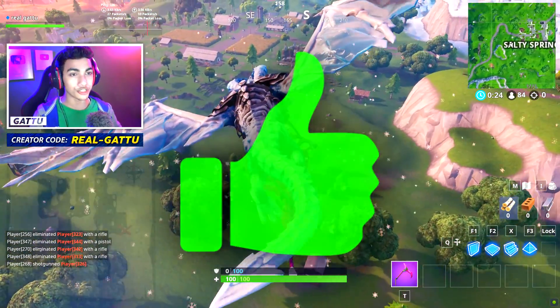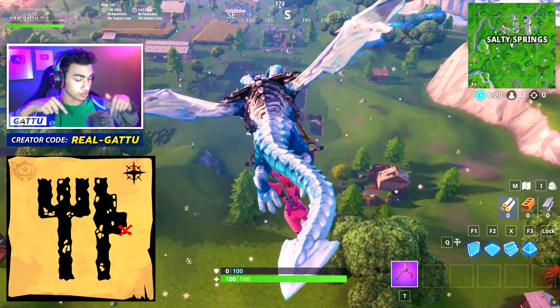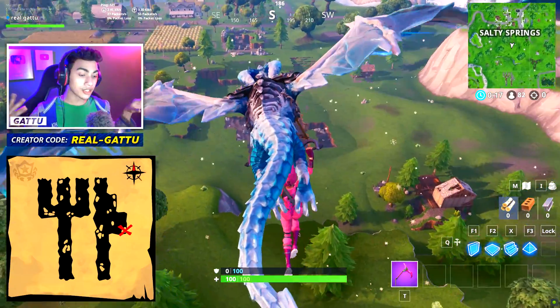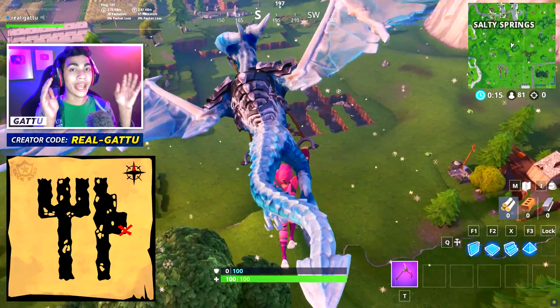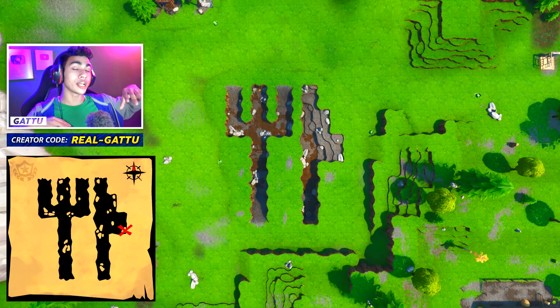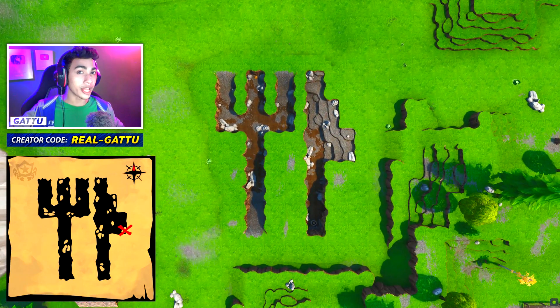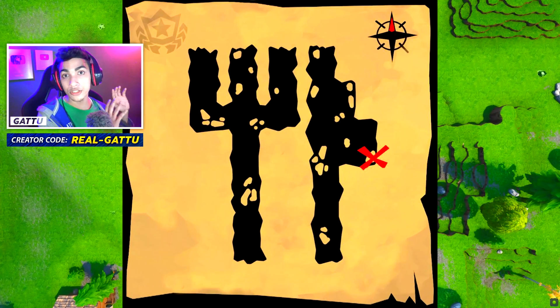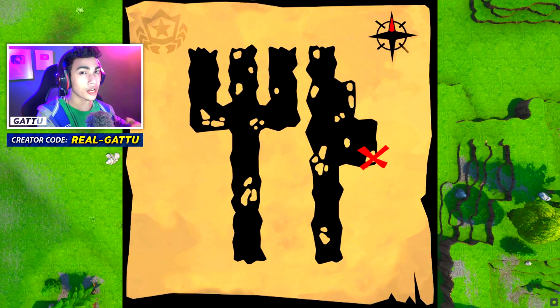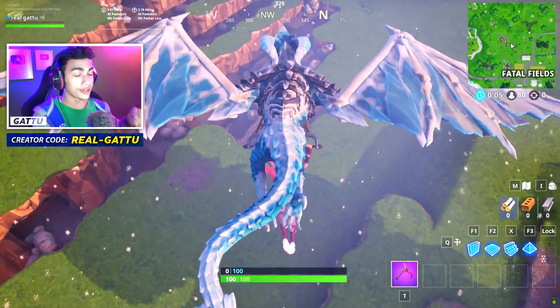Basically, this is gonna be the treasure map, which is gonna look something like this, exactly over here. If you look at the treasure map it looks like a fork and knife, and we know where this place is — it's actually gonna be located next to Fatal Fields. Once you look at this place from the top it's gonna match up with the treasure map we collected from Junk Junction. If you zoom in on the treasure map, the X mark is actually gonna be on the knife, which is gonna be on top of the rock.